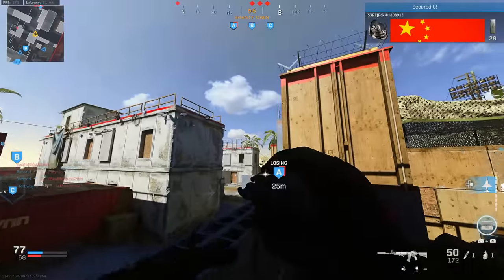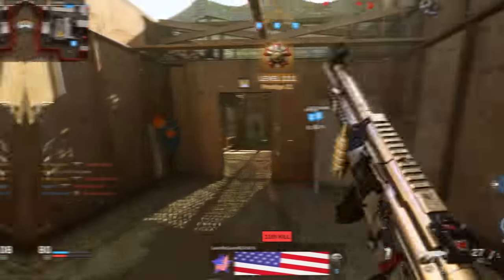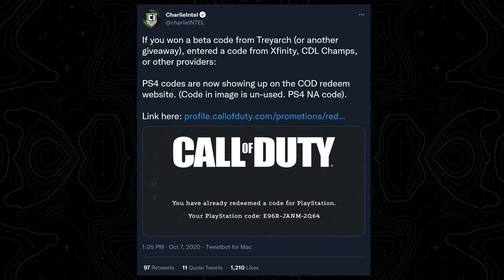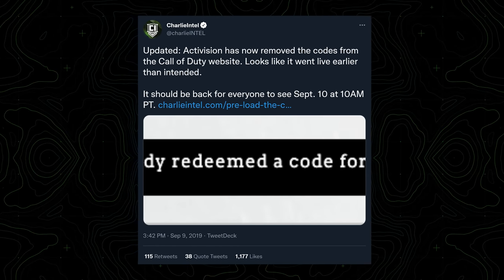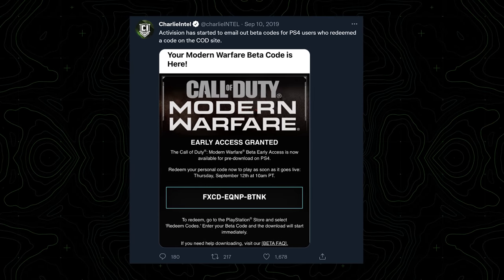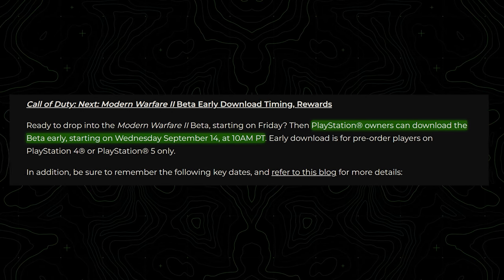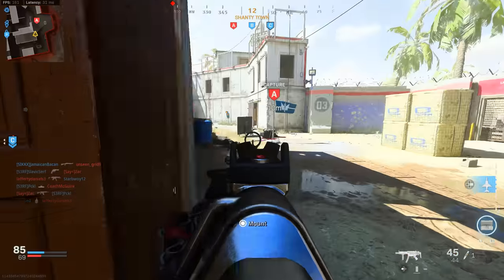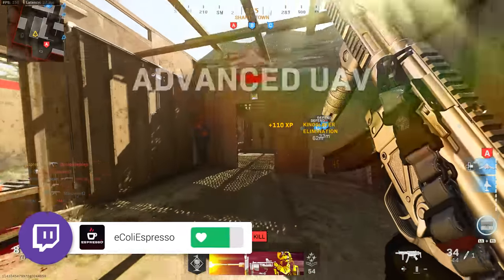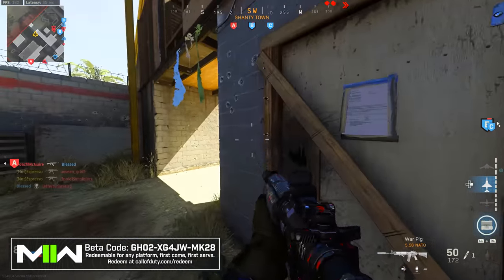That code reserves your spot in line for the beta — it's not the actual download code for your platform. That download code should be coming any minute now. Last year with Vanguard, beta codes for PlayStation went out on the 8th with the beta starting on the 10th. Black Ops Cold War codes went out on the 7th of October with the beta starting on the 8th. Modern Warfare 2019 codes accidentally went out on the 9th of September but fully to everyone on the 10th, with the beta starting on the 12th. With preloading announced for PlayStation users on Wednesday the 14th at 10 a.m. Pacific, codes may roll out around that same time.